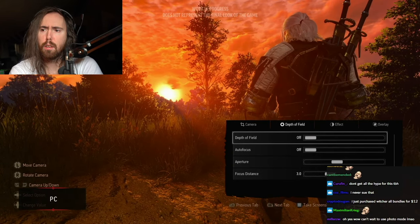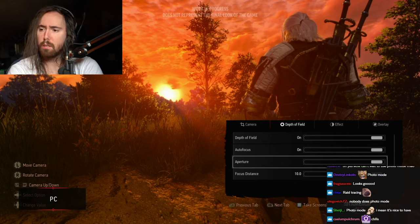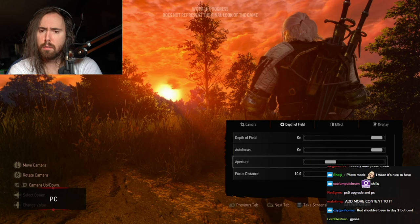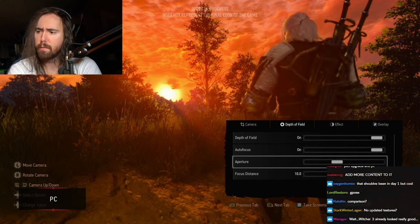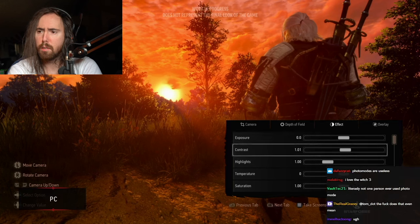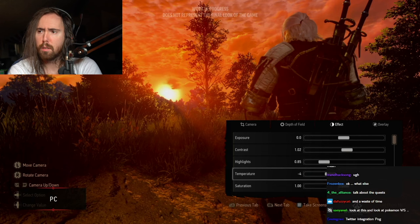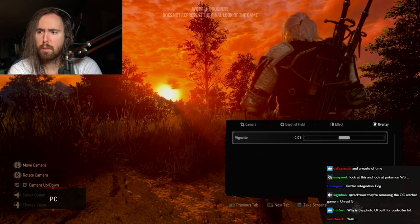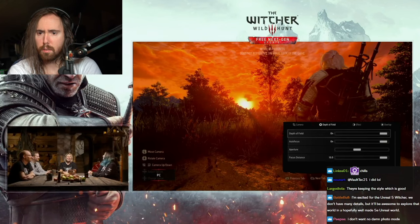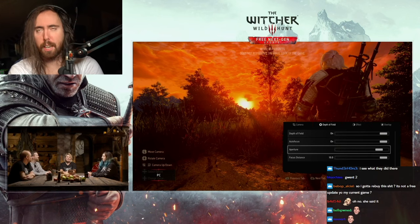We wanted to give you a little help, so we implemented a Photo Mode into the game. You have options to stop the scene and play with settings — maybe give it a different mood, change the angle. I think you're going to be able to create some really amazing shots. We can't wait to see what you do, because we know from Cyberpunk that you guys are breathtaking with that.